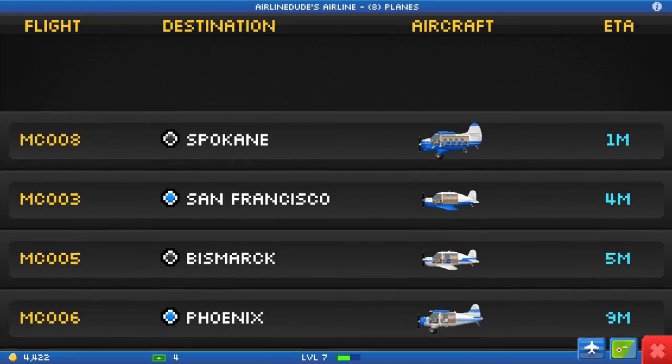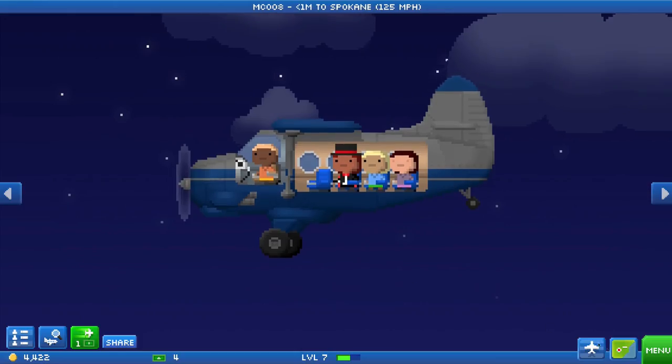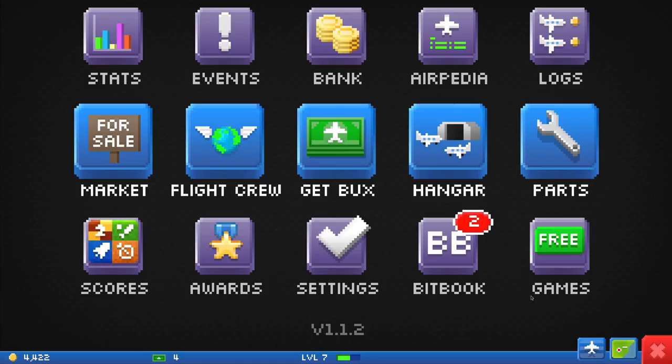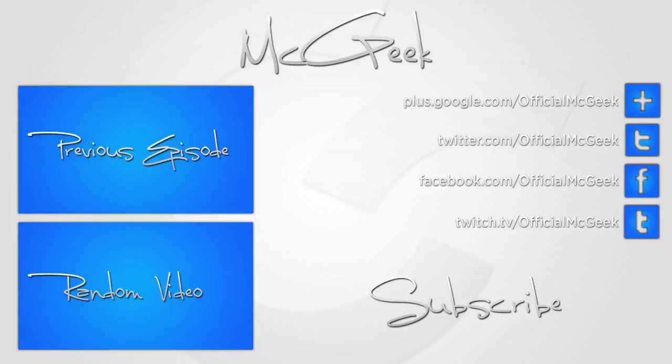Wow, that's a waste of seats but alright. We now have this guy landing in Spokane in one minute requiring four passengers. Let's take a look at Spokane. Actually, I'm going to go ahead and end the episode here. I thank you guys for watching and tune in next time. I'll see you next time.